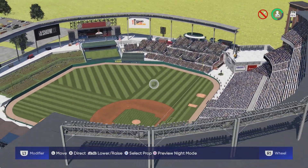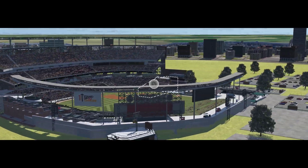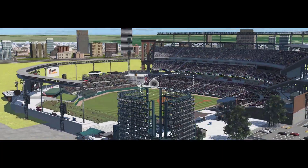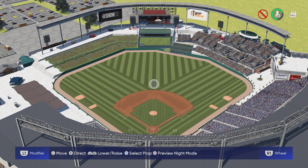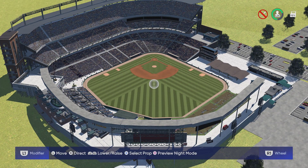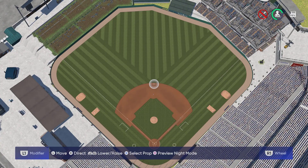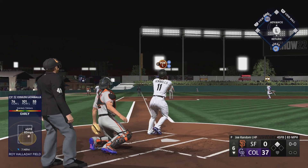That's pretty much it for the inside of the stadium, so I'm going to take you on the outside. Here's the view from behind home plate. Here's the view from center field. And here is the birdseye view. And here is the stadium in gameplay, just to show you all what it looks like.